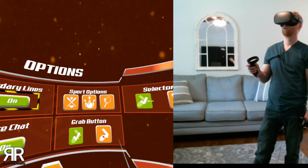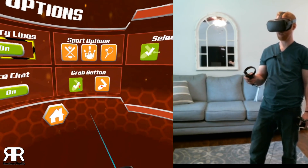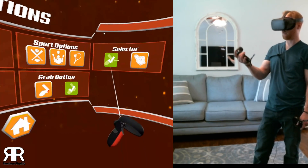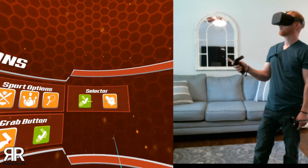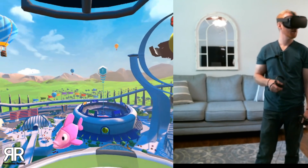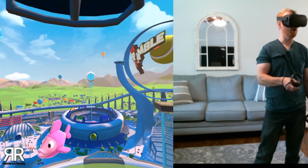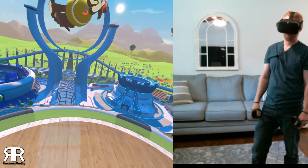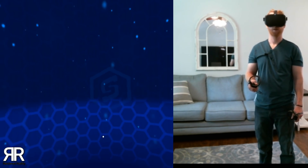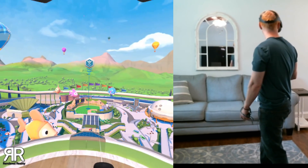We are tied. So you can actually switch the grab button, which I thought was kind of weird. For this, I would rather do the grip button instead of your trigger finger. So I'm going to go ahead and do that. I haven't tried baseball yet — I've only done the tennis and the bowling. Wait, no — I wanted baseball, not tennis. So where's baseball?